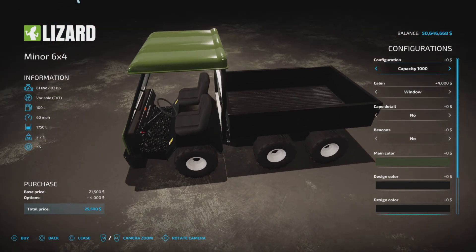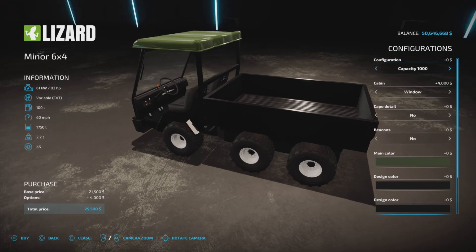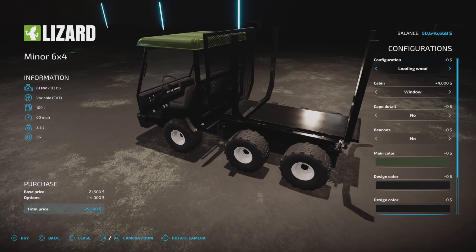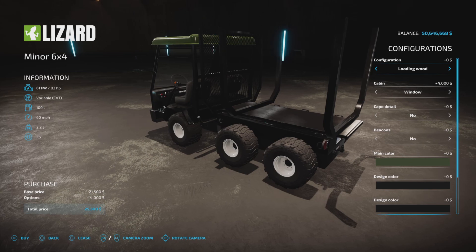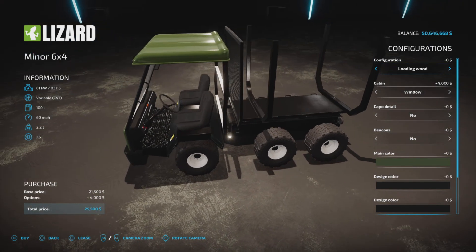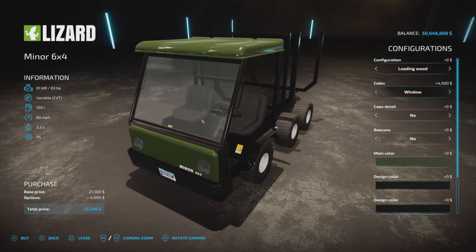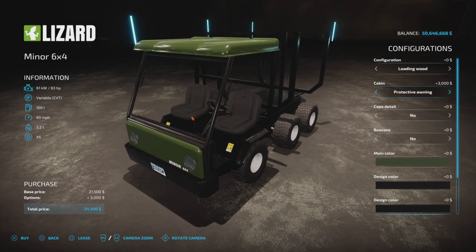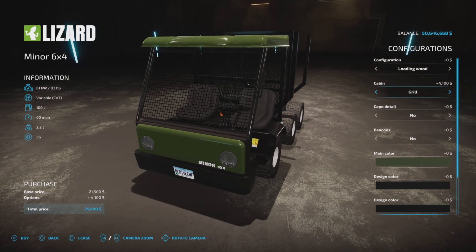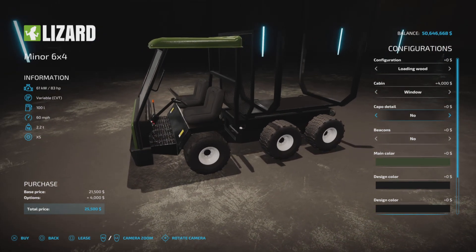There are several configurations: the 1,000 capacity option, though it shows 1,700 — we'll test that. There's also a wood and a bale trailer with no charge for any of those. We went with wood for color purposes. The window configuration costs an extra $4,000, bringing it to $25,500. There's also cabin protection for $2,000, a protective awning for $3,000, and a grill option.